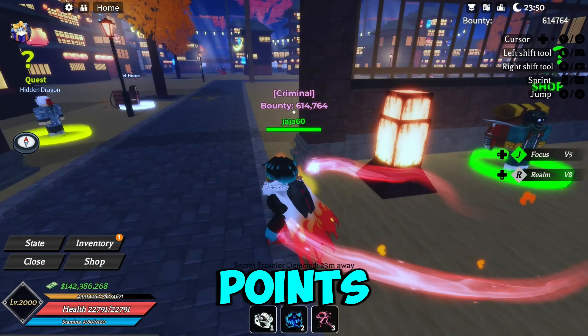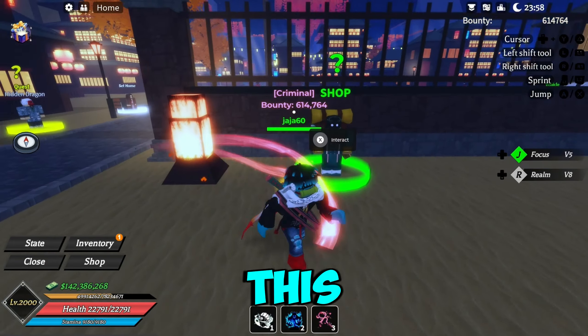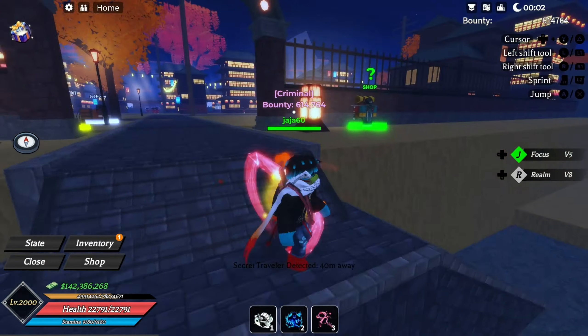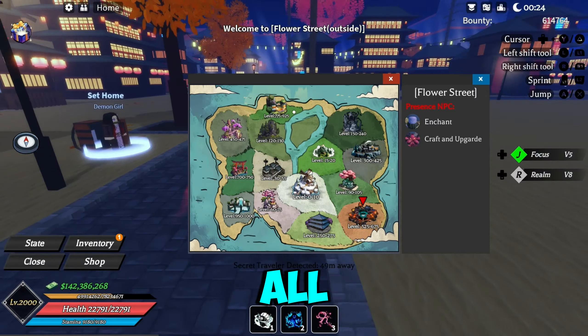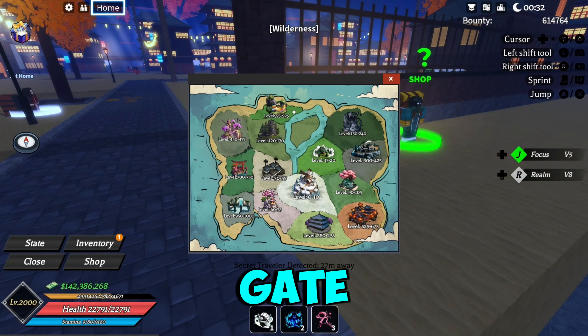One of his spawn points could be right outside this fence or gate — it would be in front of the Flower Street entrance. All you gotta do is make your way over here and he'll spawn right by the Flower Street entrance gate.